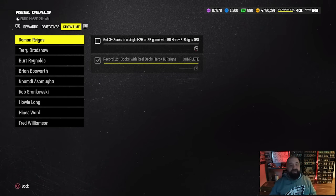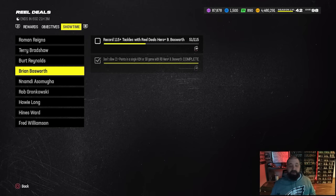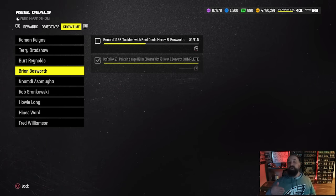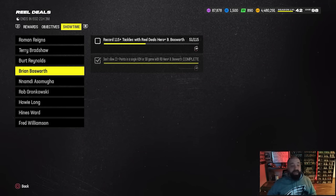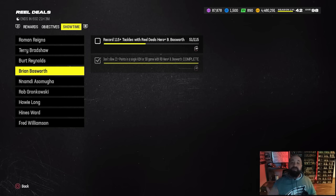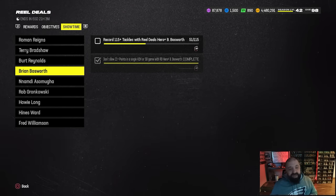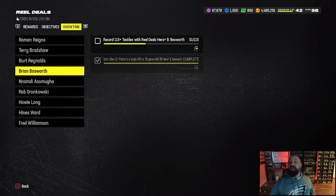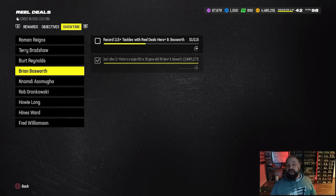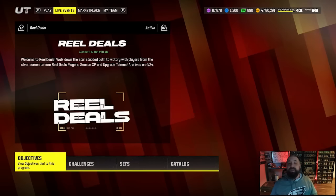There's also a tab for the Showtime tokens — these are tokens you can earn for each individual player that unlock special X-factors and discounted ability buckets. A couple days ago when this promo dropped I put out a video going over the fastest way to knock out these objectives, the best players to pick up, and the best way to use those tokens on discounted abilities and X-factors. There's no free content in that tab, but if you're going after any of those 98 or 99 overall cards, definitely check out that video linked in the pinned comment.